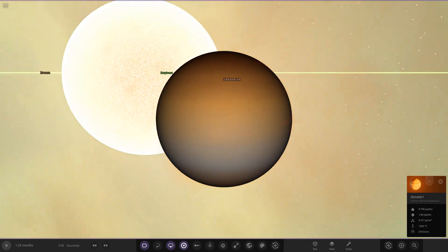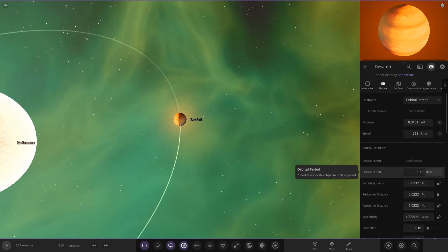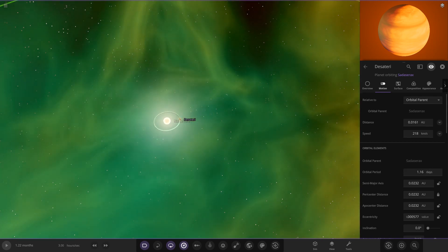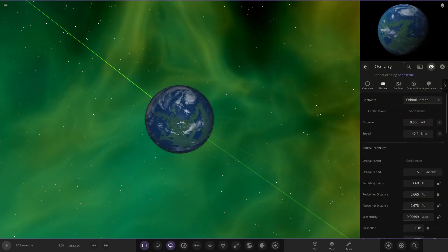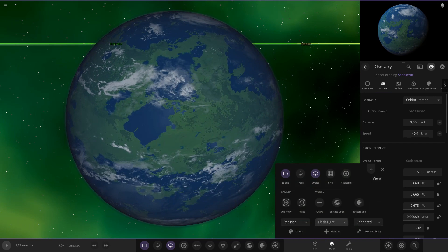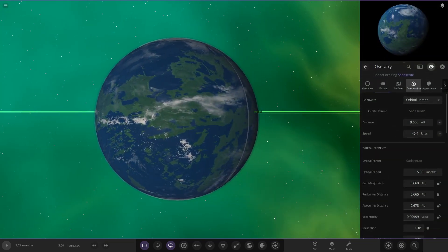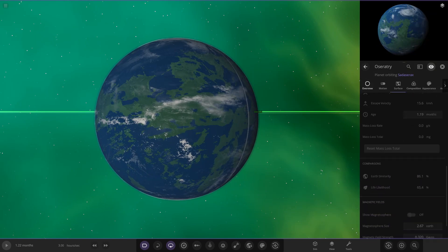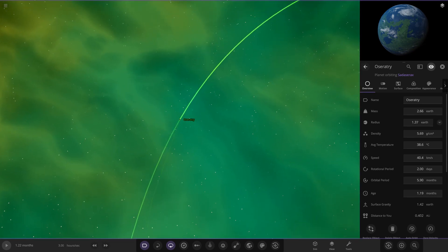The first object is a gas giant being absolutely scorched by its star — it's dangerously close with an orbital period of just 1.16 days. That's a hot Jupiter that's obviously going to be losing a lot of material. Taking a big jump out, the first proper planet is a nice habitable world — Earth-like. With realistic rendering on, it looks great. Stats are 86 and 65, nicely designed, and it's got some storm clouds going on at the top as well.